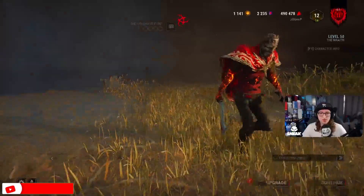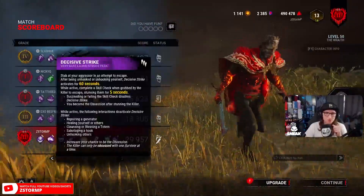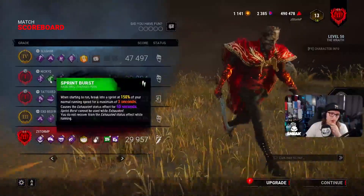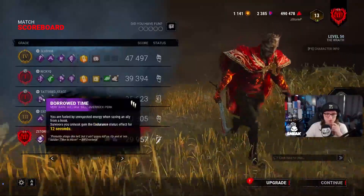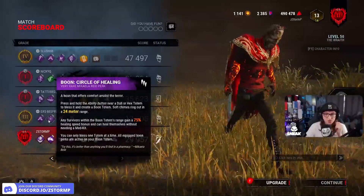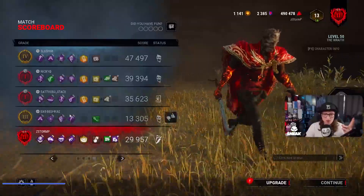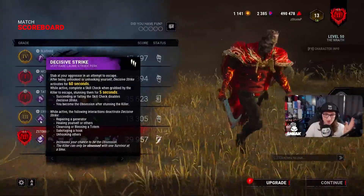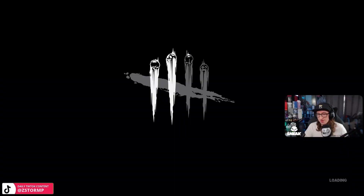Well played to them — I could've gotten a double kill if I really wanted to. The Steve had Unbreakable, Spine Chill, DS, and Dead Hard. We've Got We're Gonna Live Forever, Sprint Burst, BT, Improved Thyself. Sprint Burst, We're Gonna Live Forever, Windows, and Borrowed Time. The one clicking me most of the game had Dead Hard, Unbreakable, Circular Healing, and DS. We countered three of their perks — we negated Dead Hard most of the time, Unbreakable by breaking the pallet, and we ate the DS at five gens. Well played to them overall.